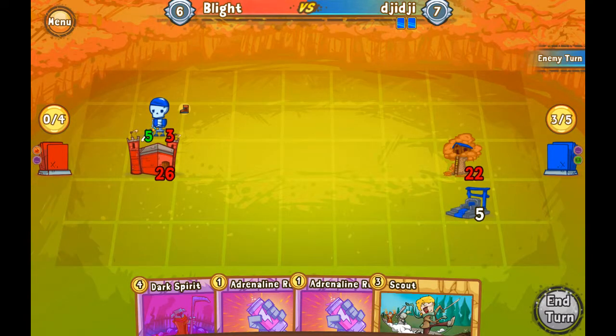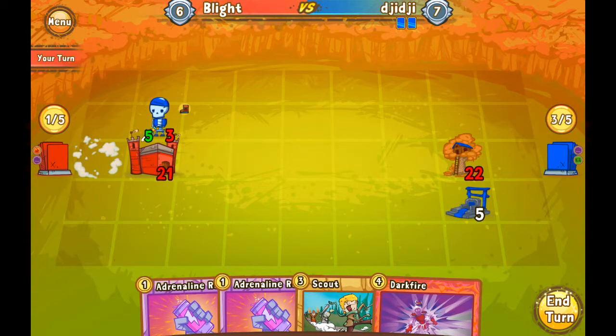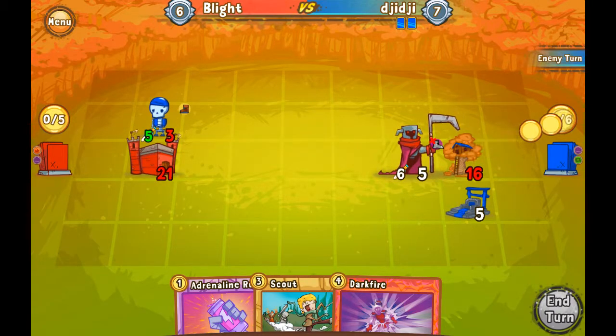Throne of the Emperor — excellent. We can also use Dark Spirit to kill that, but we're kind of all in on this deck. We can't afford to just take out buildings and lose tempo because we're going to be running out of cards. That's how our deck works.